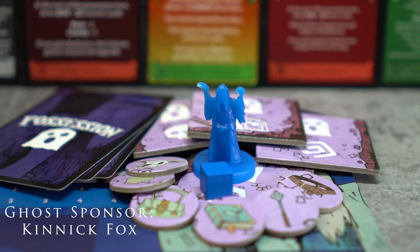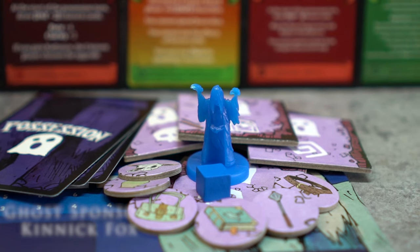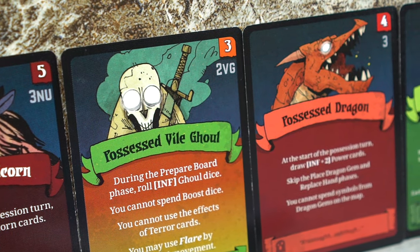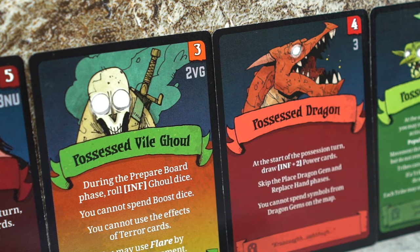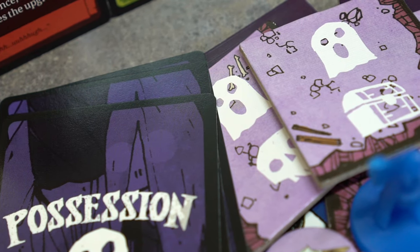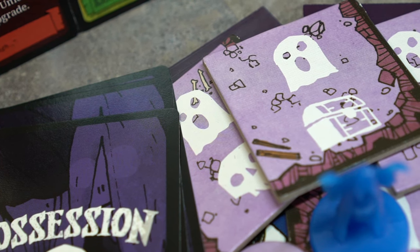The ghost sponsor is Kinnick Fox, who has a really cool name, so kudos on that. The ghost is cursed to haunt the cave for pretty much forever. In order to win, she must find ghost tiles by enlisting the help of other players. Then she must lock 5 artifacts from her mortal life onto these ghost tiles. She draws energy from this and is then able to escape the cave for the win by exiting through the entrance tile.